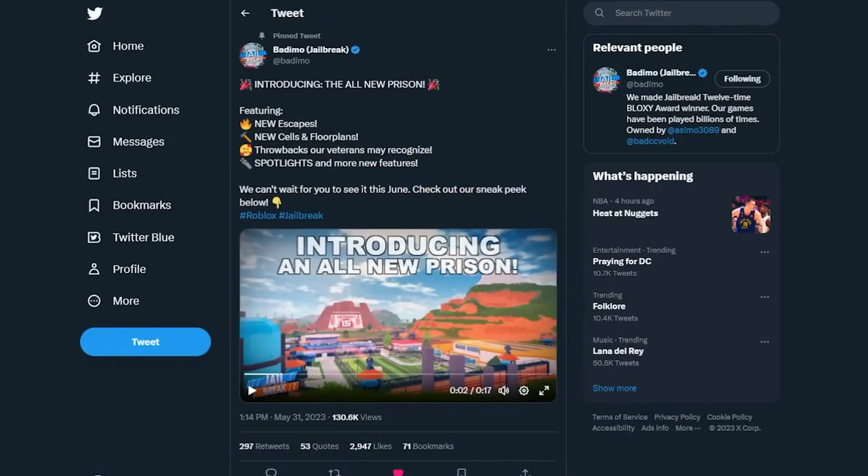Right behind me you can see that the prison is on fire, and that's because we're going to get a new prison, which I'm going to be going over today, along with everything else coming to this update. Badimo is introducing the all-new prison with new escapes, new cells and floor plans, a throwback veterans may recognize, spotlights, and new features. We can't wait to show you this update in June.